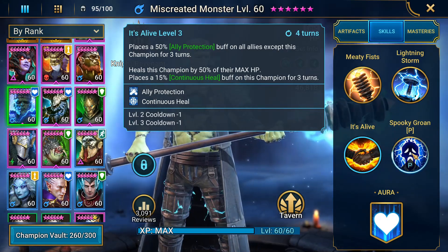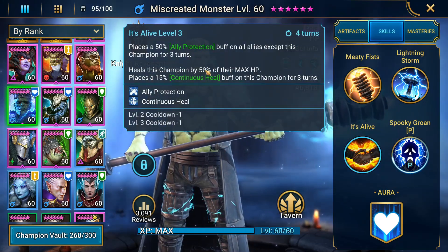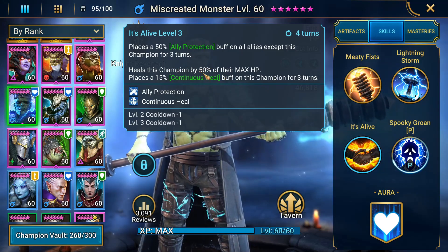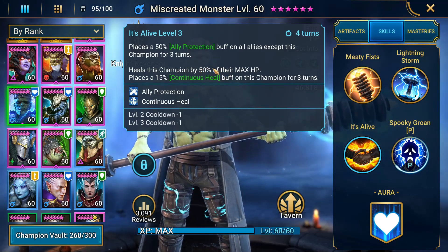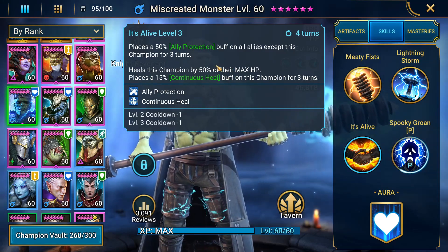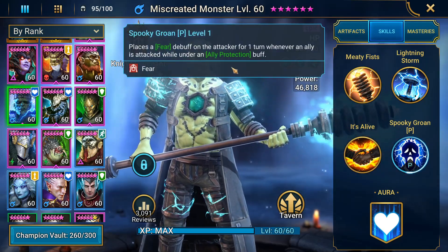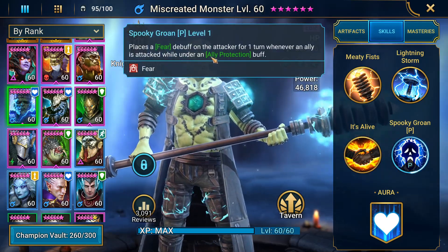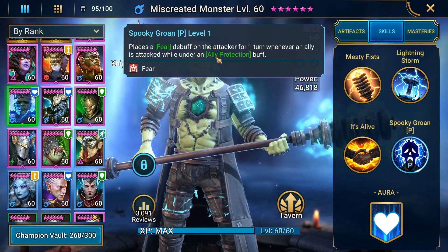I should also mention that with him healing 50% of his max HP, he doesn't need to be in lifesteal or anything like that — he sustains himself really well, making him viable for stuff like nightmare campaign. His passive, Spooky Groan, places a fear debuff on the attacker for one turn whenever an ally is attacked while under an ally protection buff.